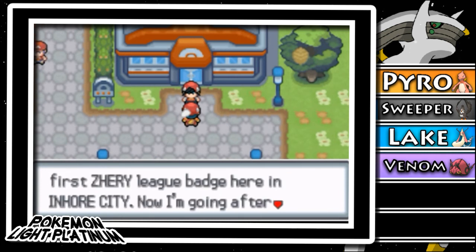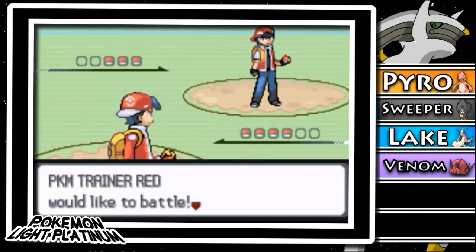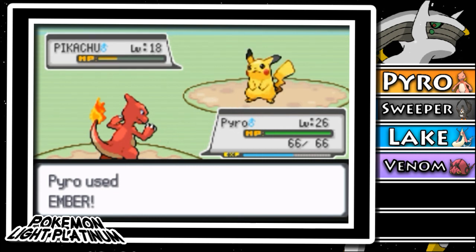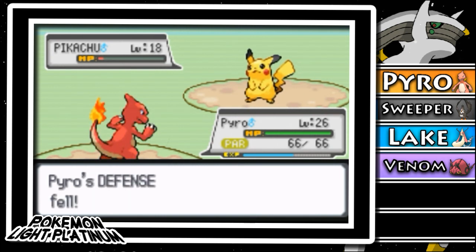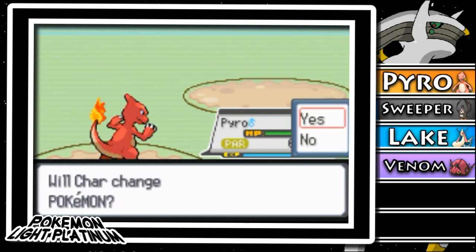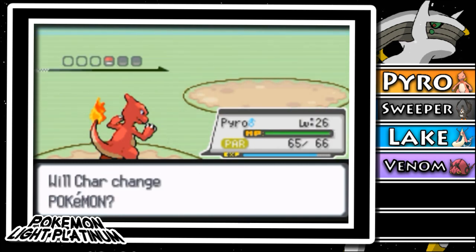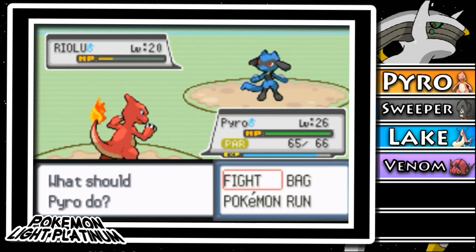Oh, what's this — it's a Gym! Bug type. Pyro will be fine. Oh it's Red — 'Hey Char, I just got my first Zero League badge here in Inhor City. Now I'm going after the second gym — I hear it's very hard. But first let me test your strength!' I didn't expect this. 'Pokemon Trainer Red' — oh my gosh, it's Pikachu. Ember doesn't get super effective on Pikachu, just normal damage. I might have to save the actual gym battle for the next episode since we did a lot in Inhorwoods. I'll fast forward this one even though I said I wouldn't.